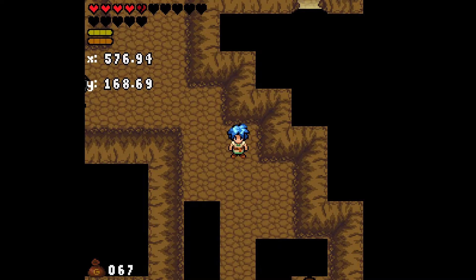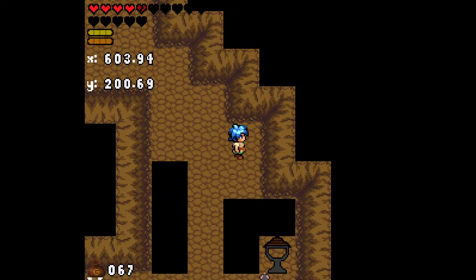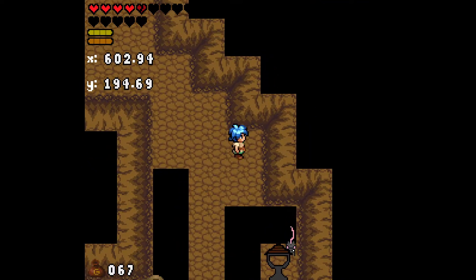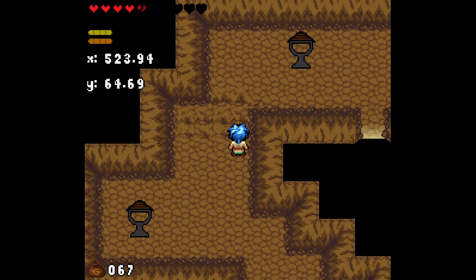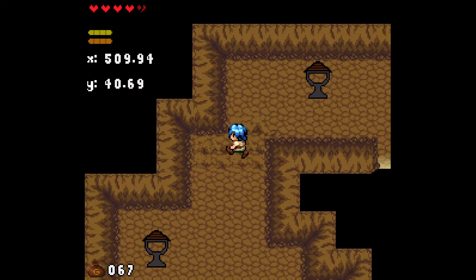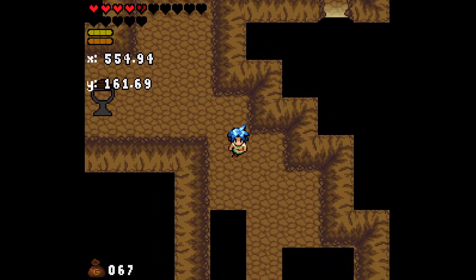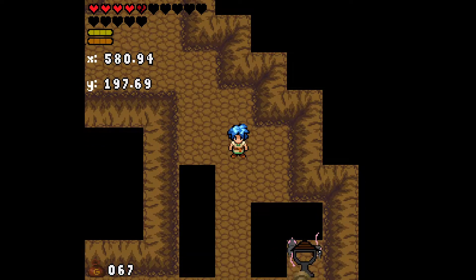Hello everyone and welcome to Underclocked Devlog number 20. If you watched the last video, you probably saw the XY thing on the HUD — that's just the X and Y value of the camera, which follows the player constantly. I was using that for debugging. You probably also saw a rat or two that were out of bounds — just ignore that for now.